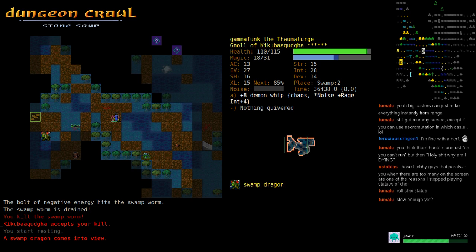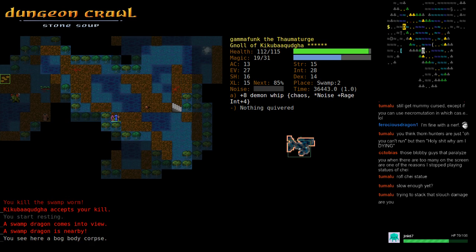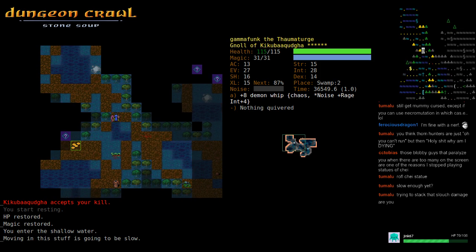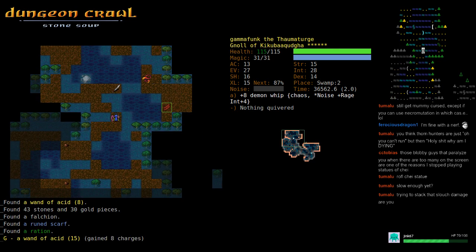Thorn hunters were originally a forest branch monster, designed for the forest branch which was supposed to alternate with crypt. We scrapped that and moved them to swamp mostly unmodified — maybe a very slight nerf to melee damage. Those layer branches got a lot harder when we started moving those forest monsters there. Shoals also got made harder with satyrs and water nymphs.